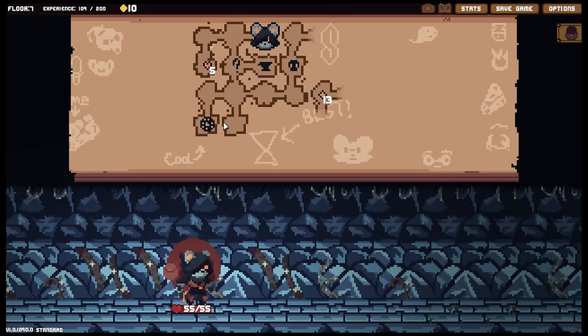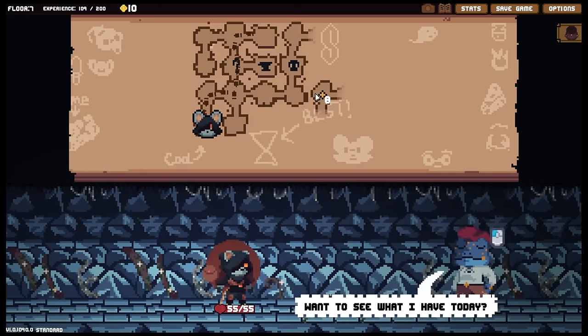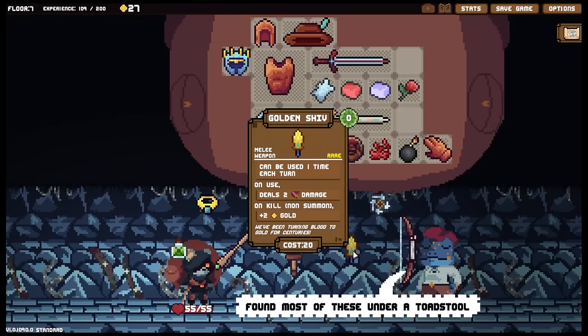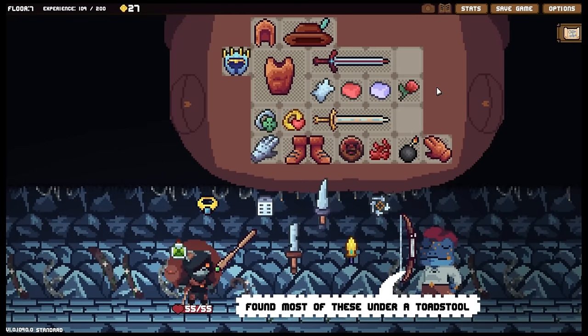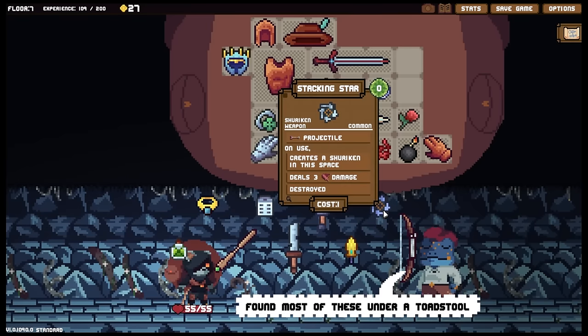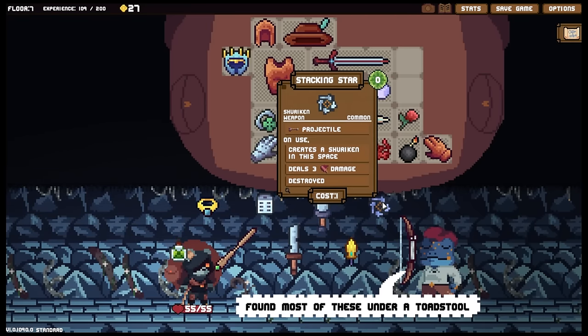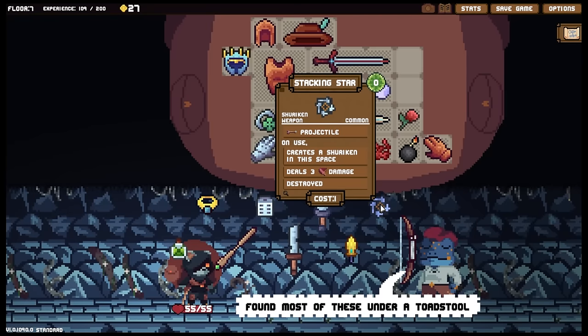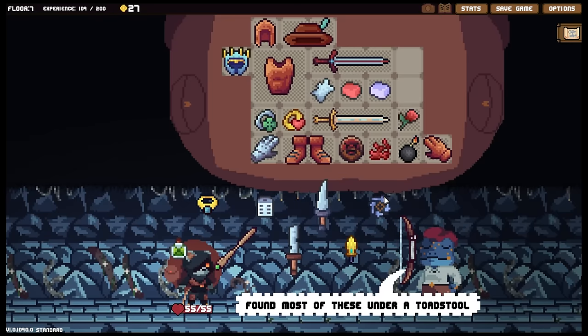Now we need to get over there in time. Let's actually say we're not going to do that and just sell this. The golden shift can be used one time each turn - on use deals two damage, on kill non-summon plus two gold. But it would be destroyed. Stacking star creates a shuriken in this space - that would also work. But it's destroyed.